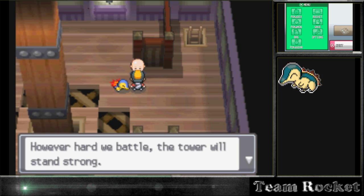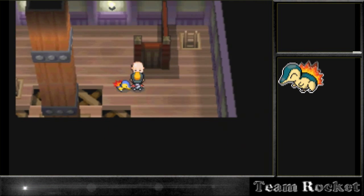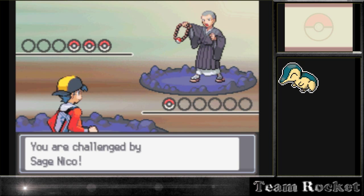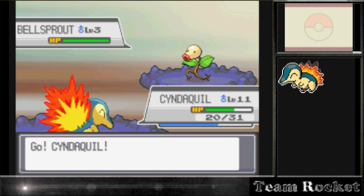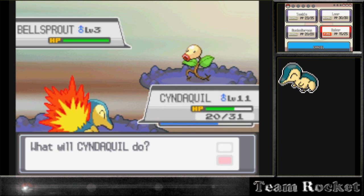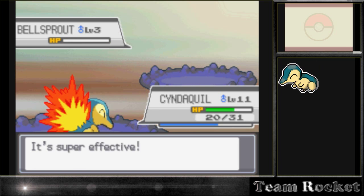'However hard we battle, the tower will stand strong.' It's pretty funny because the pillar holding it together is moving, but I guess that's what makes it strong - even though it moves during Pokémon battles, the actual pillar doesn't move at all. It's just the building around it, or otherwise I don't know how that would work. They do have just Bellsprouts here and that's about it, all at low levels.